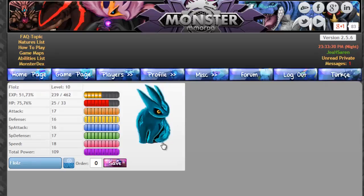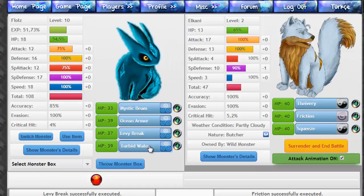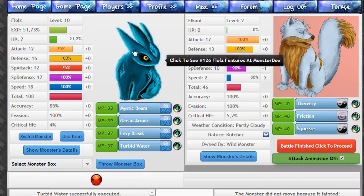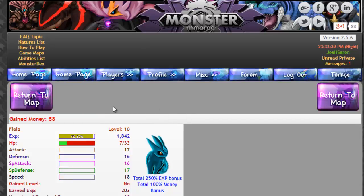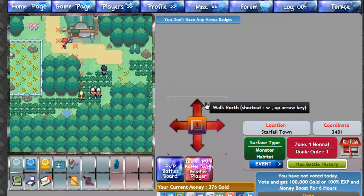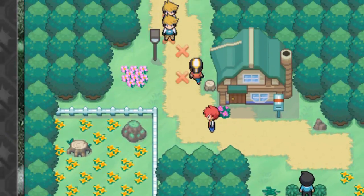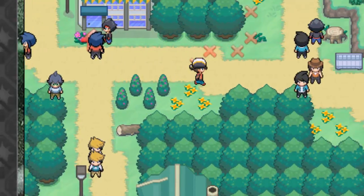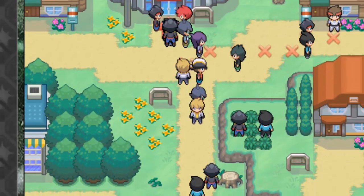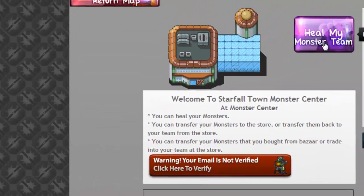Let's go — ran into a monster immediately. You look weird. Levee Break. Turbid Water. Turbid Water again. Oh, I'm almost dead. Am I about to heal? If I level up will I heal? Let's run — let's get out of here. I need to heal up. This looks like a health place. Heal my monster team. Cool. Return to map.